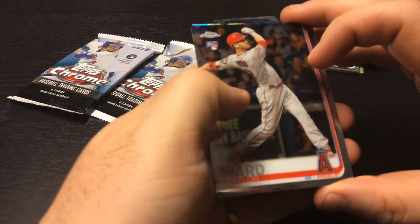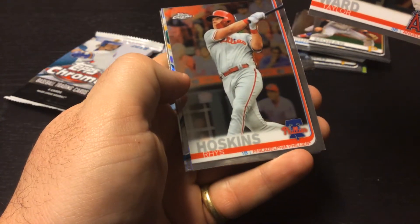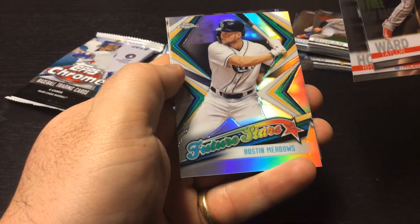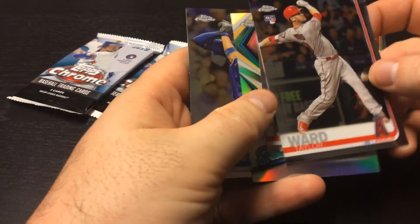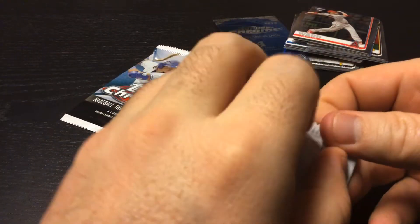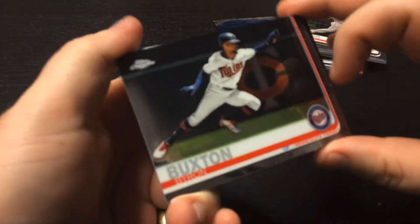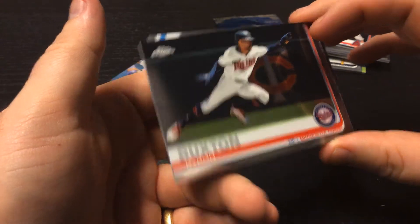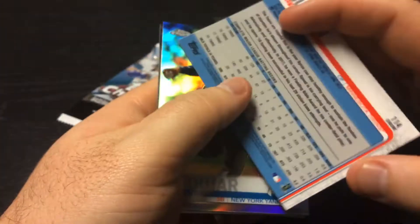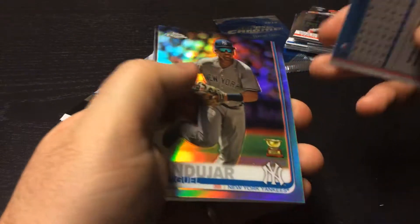Next pack: Taylor Ward rookie, Angels. Rhys Hoskins, Phillies — a future star. Austin Meadows and a Kris Bryant. We have a Byron Buxton — he was a top outfield prospect for a long time with the Twins. Hopefully he puts it together sometime.